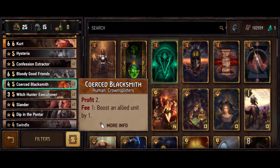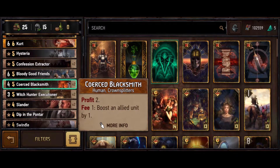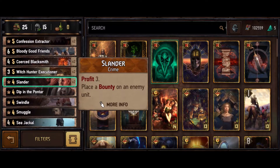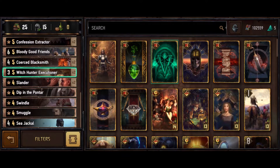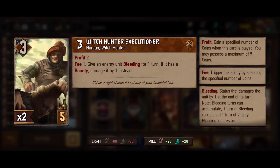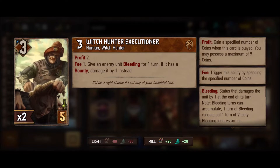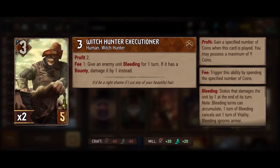Coerced Blacksmith and Bloody Good Friends - I like Coerced Blacksmith more. They both play for six: Bloody Good Friends is a six, and Blacksmith plays for four with two coins he can then spend. But Blacksmith is more consistently able to spend coins effectively. Bloody Good Friends against low unit decks can't spend them very effectively. Witch Hunter Executioner is the bronze engine of choice: you give the enemy bleeding, if it's bounty it damages by one instead, you see something with bounty, this pings it down and kills it, you get your coins back, you put another bounty on and repeat the process - very solid.